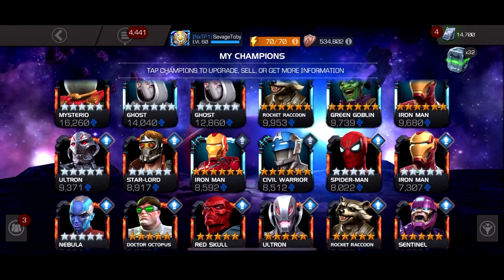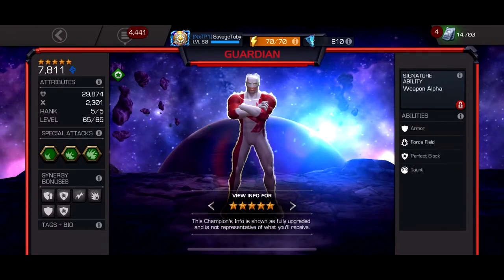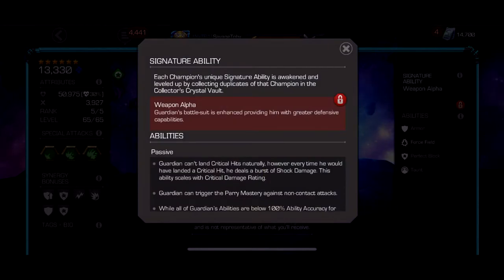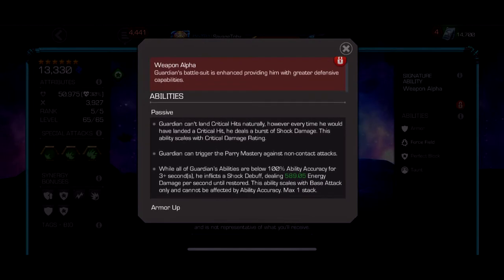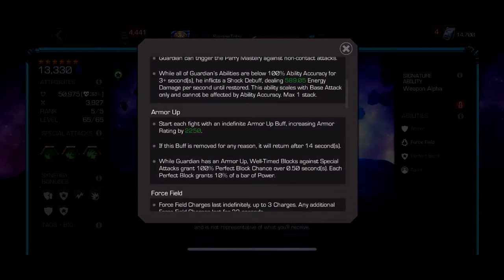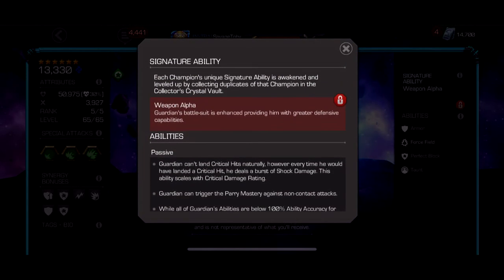Number three, we have Guardian. People will probably argue between him and Guillotine 2099 for three and four, but for me he's just better. I did a gameplay video on him — he's crazy, he has so much utility. He can parry and perfect block non-contact hits. He never crits, which is good for Mr. Sinister. He does need to be awakened though — Guillotine 2099 does not need to be awakened at all.